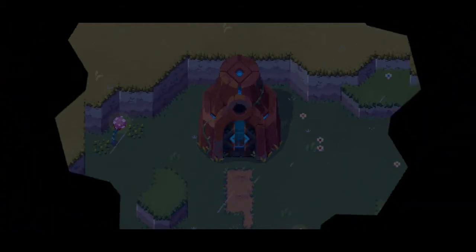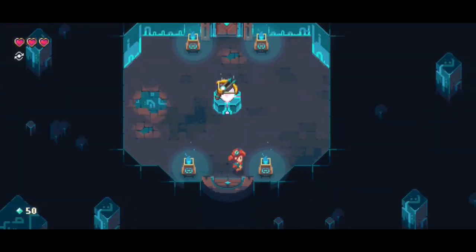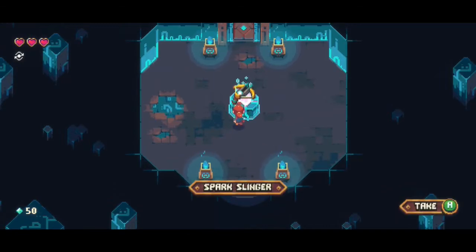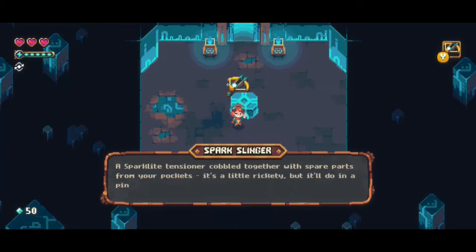I can go back to this hut which I couldn't open before, and now I can. Inspect. It's a spark slinger — a spark-like tensioner.